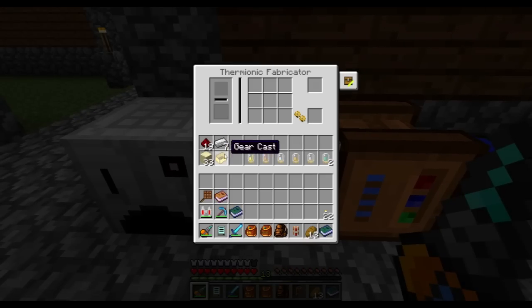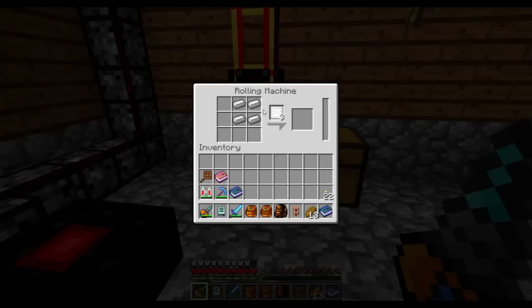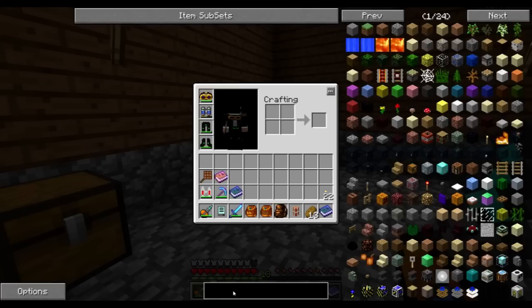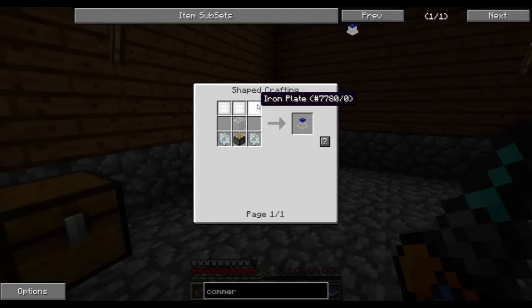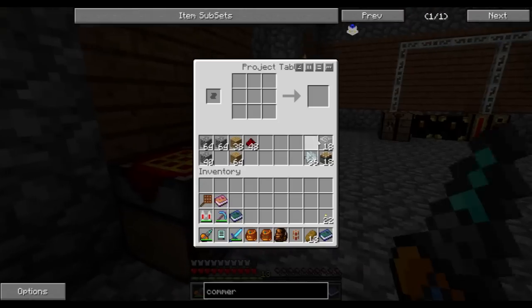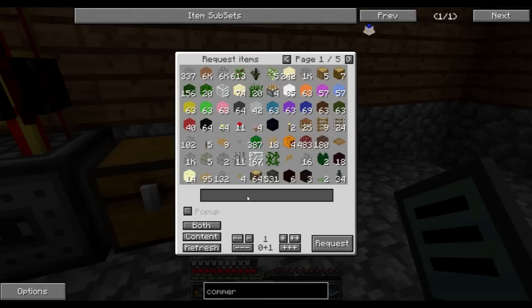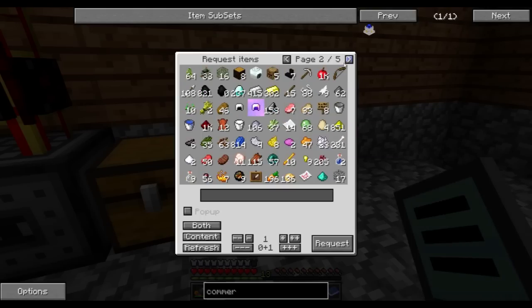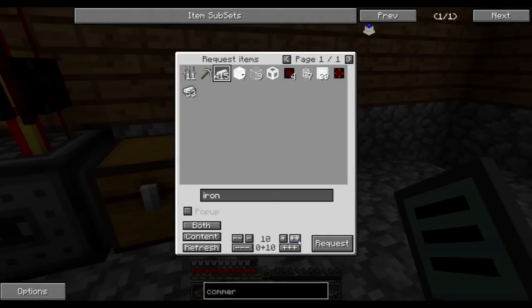We're gonna need iron plates, and what I'm building are commercial steam engines. Each of these needs three, and we need 18 — not gonna go that wild. And for 18 that's 72 iron. We'll see how many iron plates we get out of that.